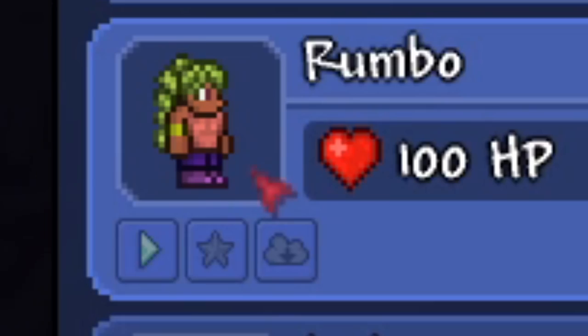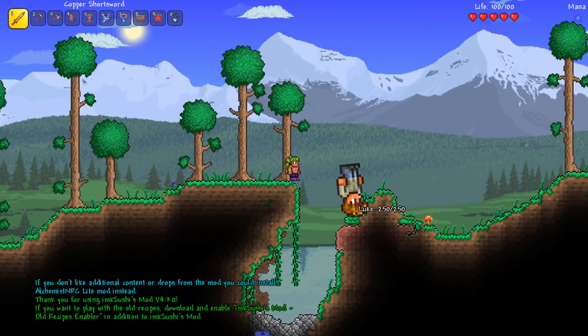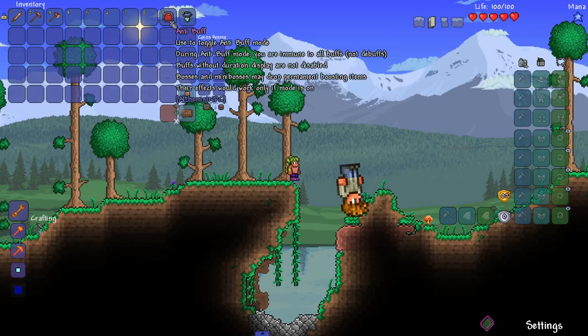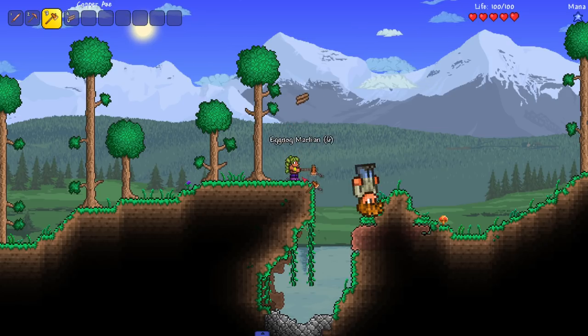We've got our boy Rumbo here. Let's see if he can deal with the terror that is Terraria randomizers. Right off the bat we can see the randomizer is working, as we can tell from the Guide. Let's get rid of all this cheating stuff at the beginning.